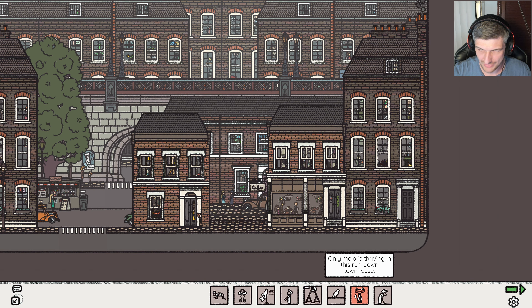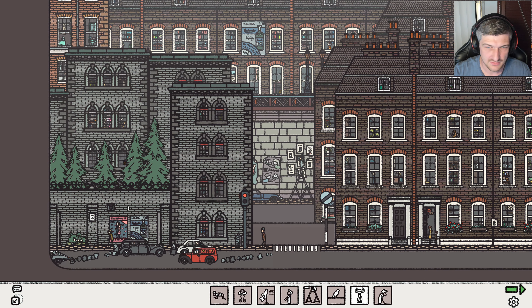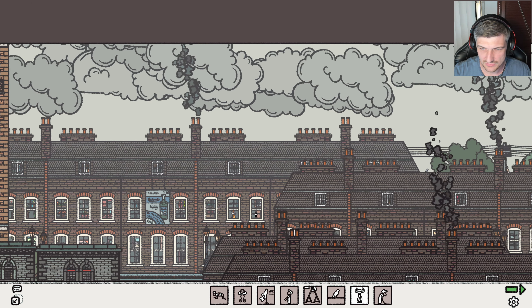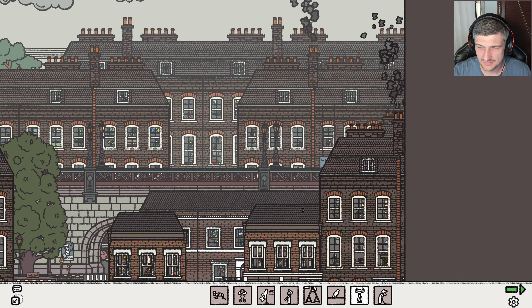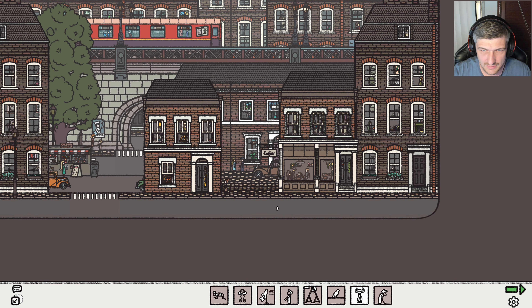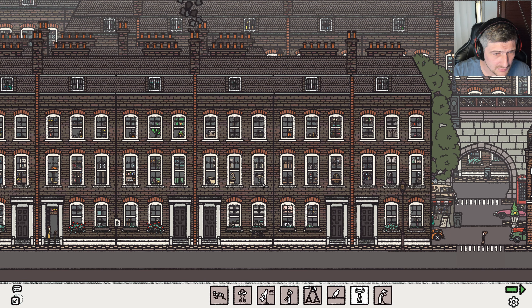Is it thriving in this townhouse? The actual what they're saying is just crazy, it's absolutely crazy. A beehive — oh it fell. Mold, mold, mold — I don't see any mold anywhere. Why could it be? Is this a townhouse? That looks like a tree to me. Oh my god, the people in this town are crazy — mold, mold, mold, I'm looking in all the windows.